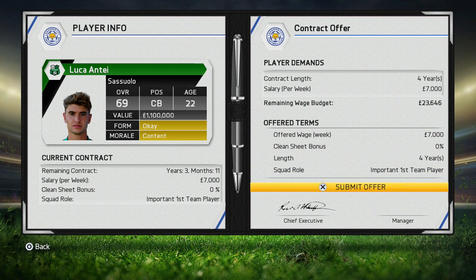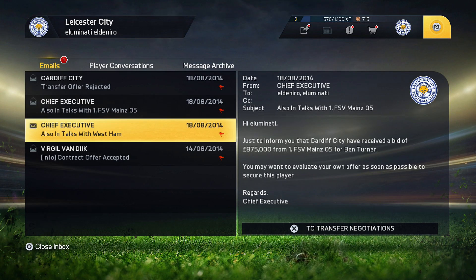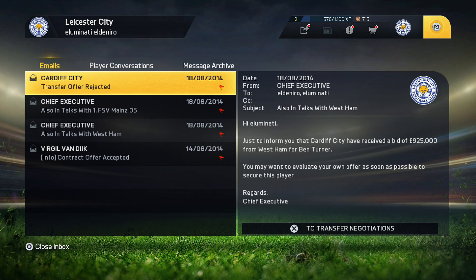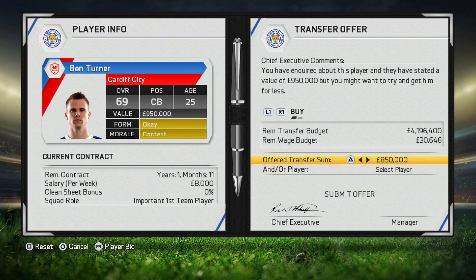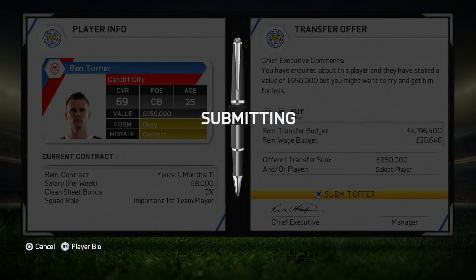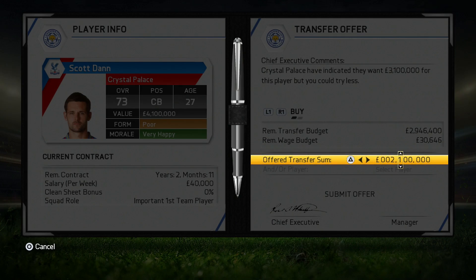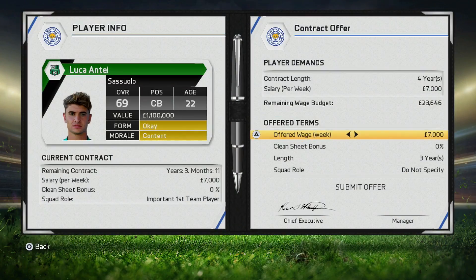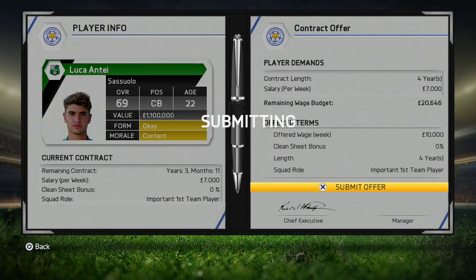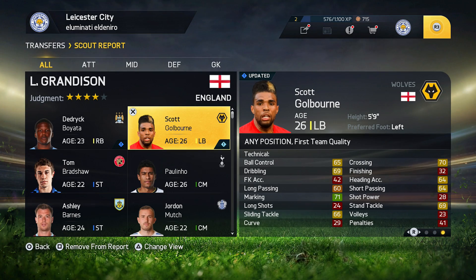We find out that Luka Ante doesn't actually want to sign a contract because of the squad role we offered him, so I had to offer him an important first team player role even though he's not necessarily going to be one. We also have to make another offer for Cardiff City's Ben Turner because every other team wants to sign him — this is something that's been a little bothersome in FIFA 15, finding out that every team in the world is bidding for players. Palace wouldn't accept their bid for Scott Dan, so I offered 2.5 million in the next bid, trying to get a solid centre back.